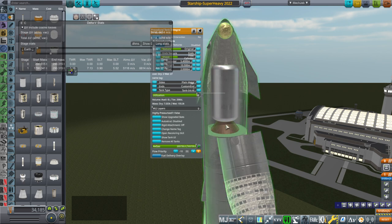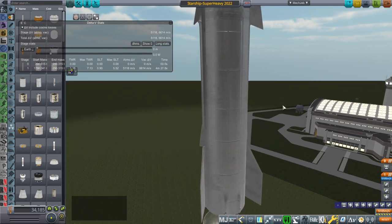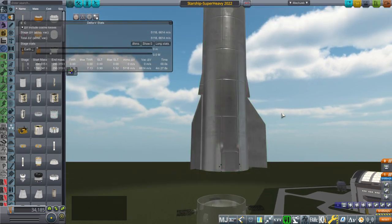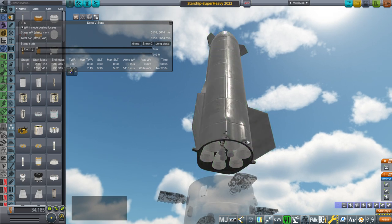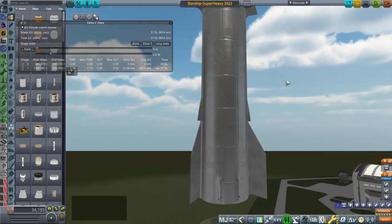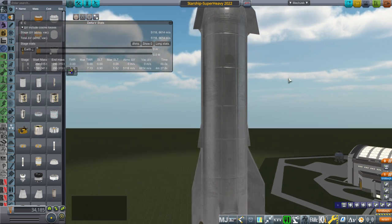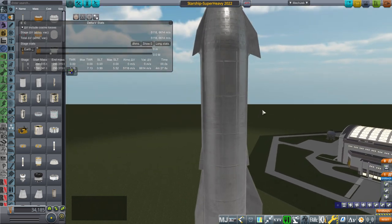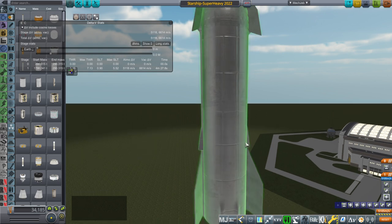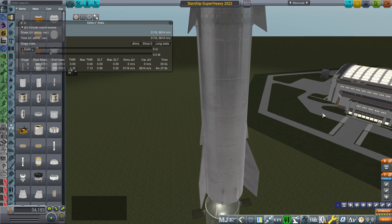I should caution you: this Starship would not be able to reenter the atmosphere as tested. The problem is, once it's dumped the payload, we have too much mass in the tail because we've added three engines. So my original balance — which took a lot of testing to get right — is out the window. I'll have to move the center of mass forward artificially to compensate for the three extra engines in the back.